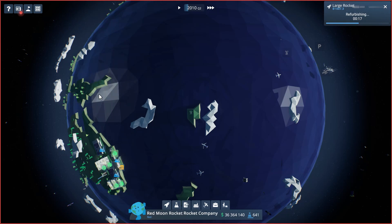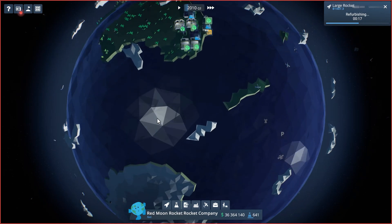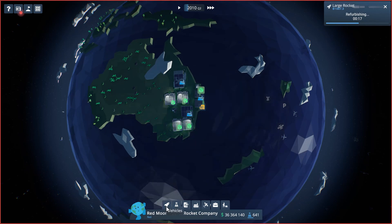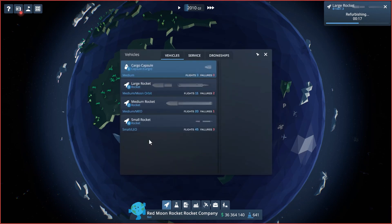Hello folks and welcome back to EarthX. We are here at the Red Moon Rocket Company. Last episode we went through, started building up our vehicles — we started with a small rocket, had a few failures, then built a medium rocket. We now have access to large rockets and also have a crew capsule.